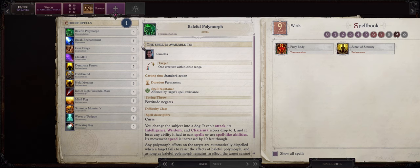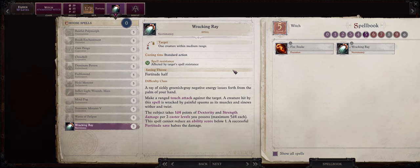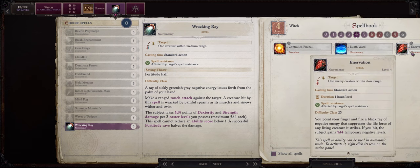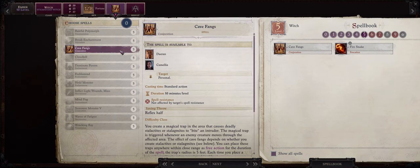Now at level 10 Ember will also get access to level 5 spells and most of them aren't really useful at least in my opinion. Wrecking Ray has some uses as it can inflict quite a lot of Strength and Dexterity ability damage, but at this point I would much rather use something like Scorching Ray for single target damage or the much more powerful Enervation for negative levels. Mindfall can also be useful if you have characters focused on debuffing the enemies with spells that target Will. From my Cave Fangs video you may know this spell can be one of the strongest in the whole game because of how crazy powerful it is.